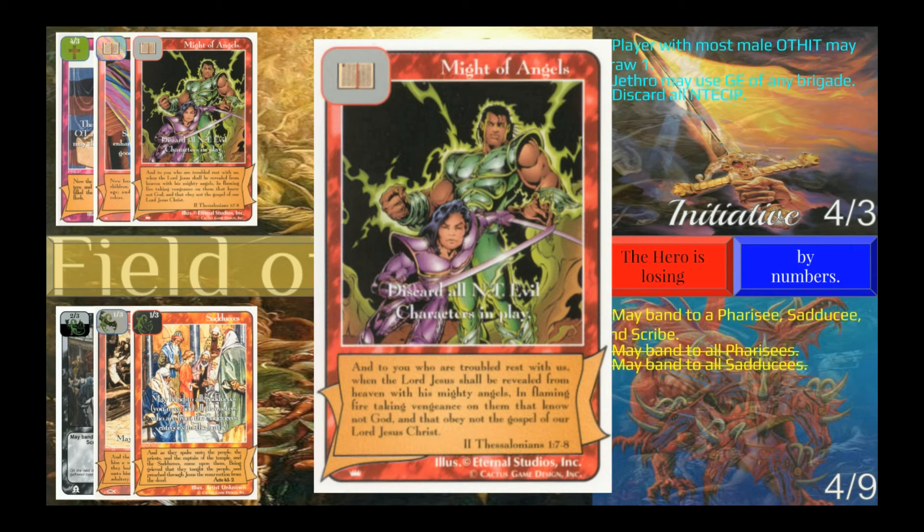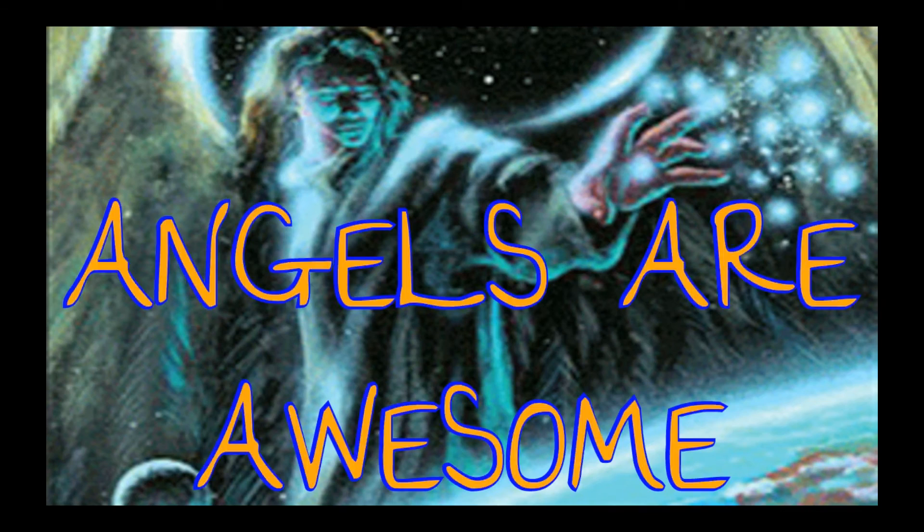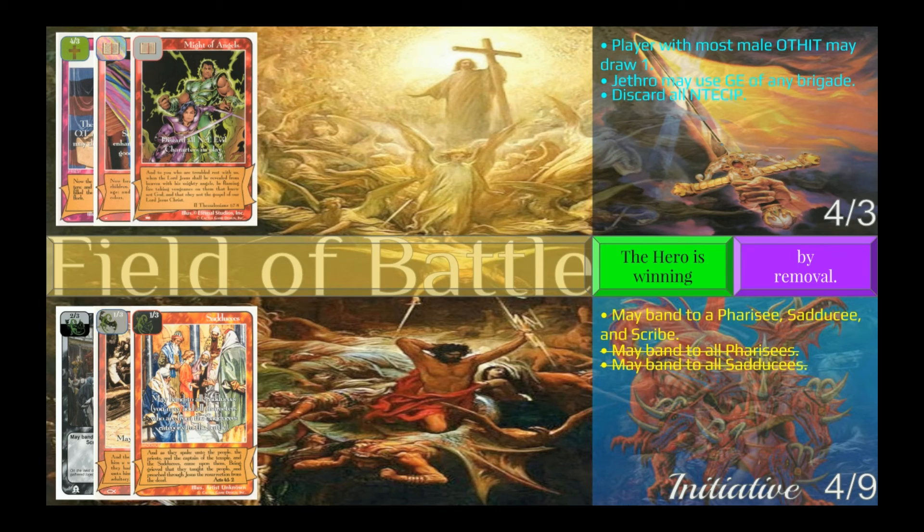Might of Angels has an insane special ability: 'Discard all NT evil characters in play.' This card is targeting all New Testament evil characters in play — all the ones in my opponent's territory, all the ones in my territory, and more importantly, all the ones in battle. All three blockers are from the New Testament. Even though Jethro's numbers are still lower than his blockers', Jethro is removing his opponents from the Field of Battle, so he is winning. This is called winning by removal. Since the blockers are losing, they have initiative. When a special ability activates, it has to finish or resolve before anything else can happen — in order to stop everyone from being discarded, these guys are going to have to stop the ability on Might of Angels.